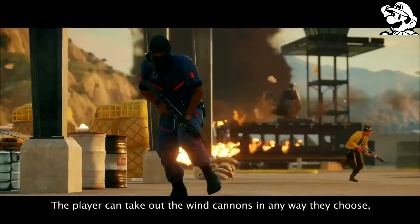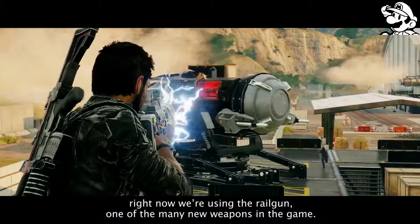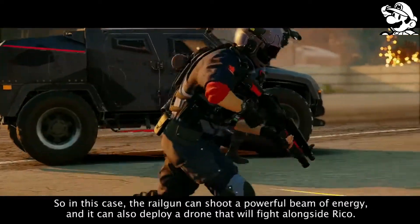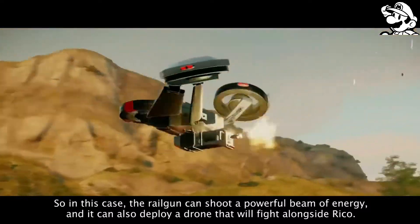The player can take out the wind cannons in any way they choose. Right now we're using the Railgun, one of the many new weapons in the game. All these new weapons have a secondary fire option, so in this case the Railgun can shoot a powerful beam of energy, and it can also deploy a drone that will fight alongside Rico.